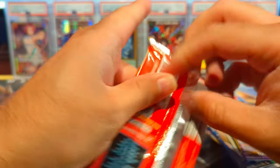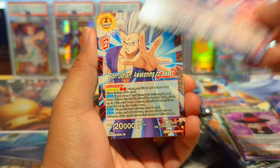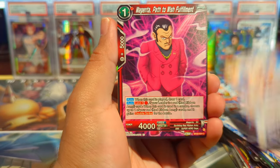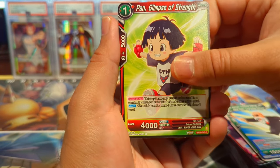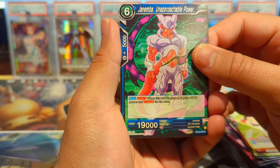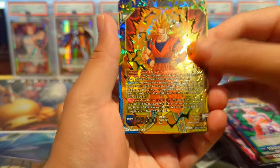Next pack is the Beast Gohan pack. We have Lightning Shower Rain, Janemba — that face looks kind of goofy — Beast Gohan Awakening to Beast, Magenta, Janemba again, Master Roshi, Pan Glimpse of Strength, Magenta Path to Wish Fulfillment as a rare or reverse common foil, Janemba Unapproachable Power — and we have a Super Saiyan 3 Goku SR! Let's go!